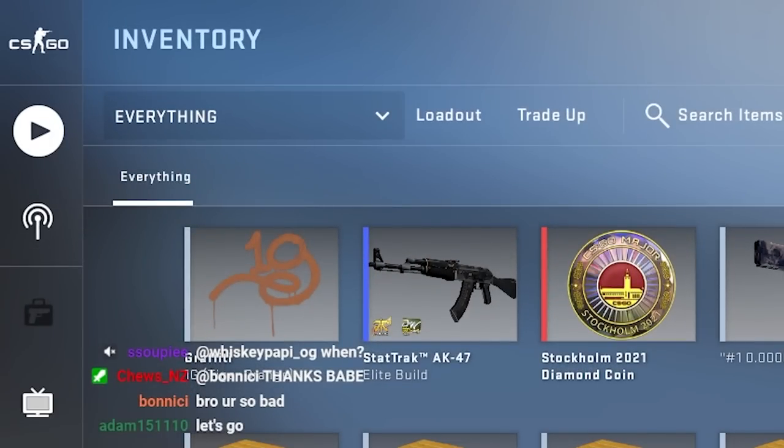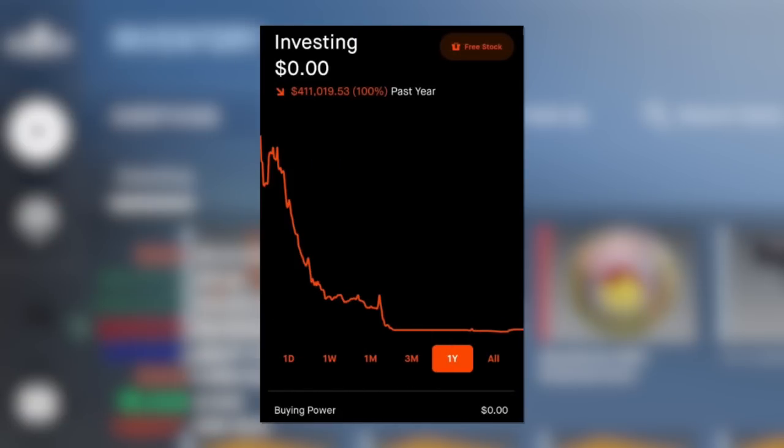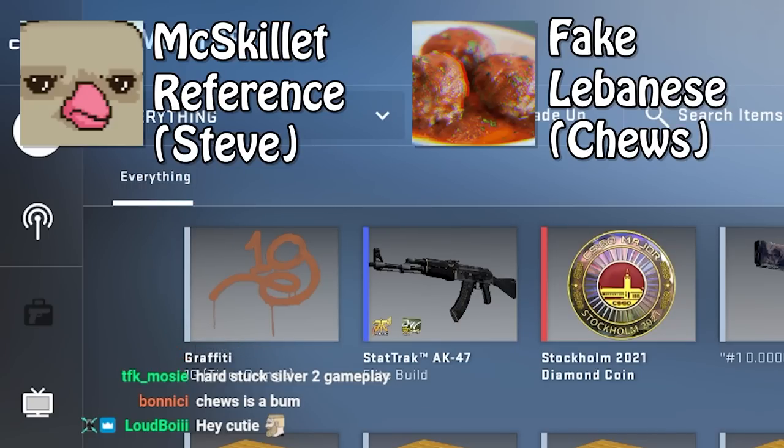To do this unboxing, I basically started off by putting $2,300 Australian dollars into my Steam balance. If I ran out of money before I got the golds that I wanted, I would have a problem — which I decided I would solve by not thinking about it. Joining me for this really stupid project were two kiwi friends: McSkillet reference and fake Lebanese guy.